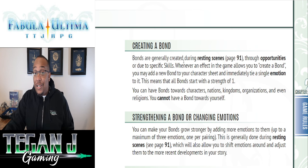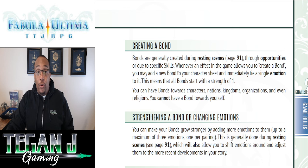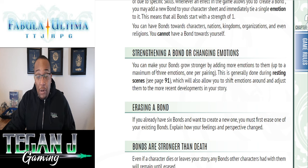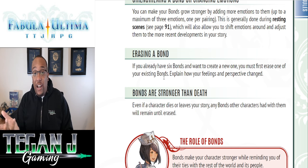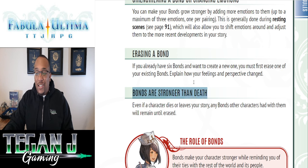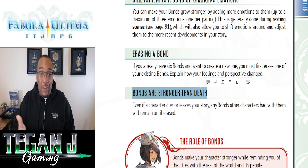Bonds are an important part of the system. You can create them during resting scenes, through opportunities, or via specific skills. You start with one emotion per bond and can strengthen it up to three — typically during rest scenes. You can only have six bonds, and you can erase one if you gain another and no longer need it. One cool thing: bonds are stronger than death. Even if a PC you had a strong bond with fell in battle, you could still invoke that bond and draw strength from it.